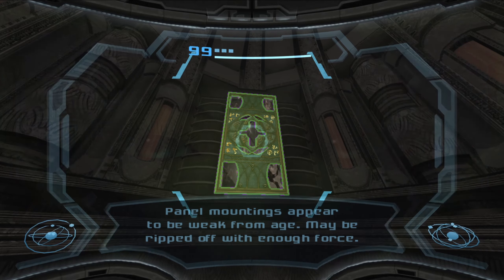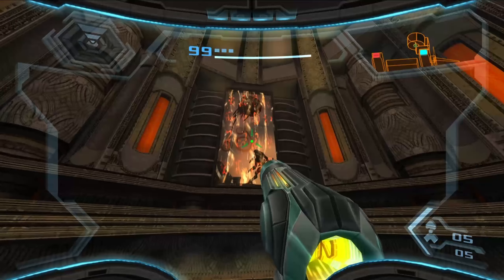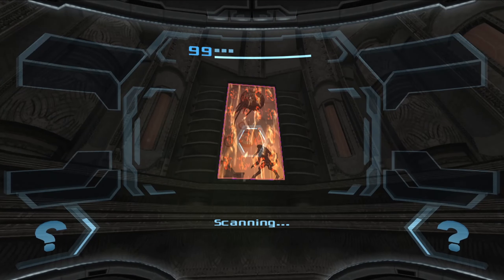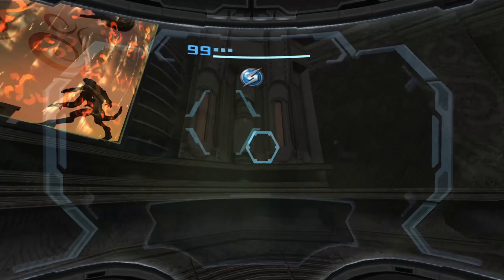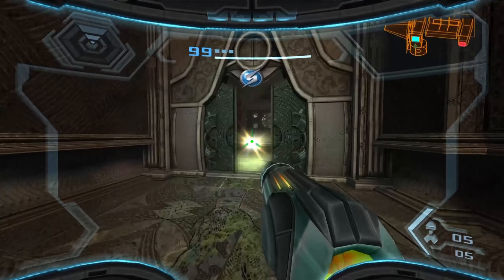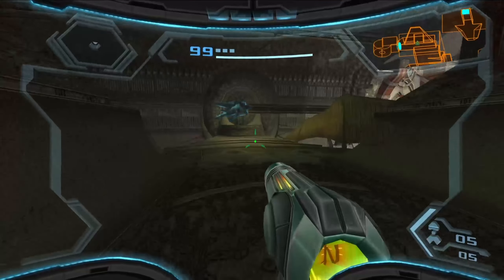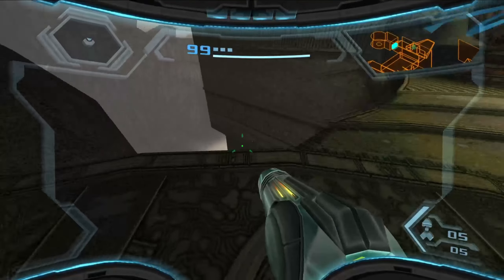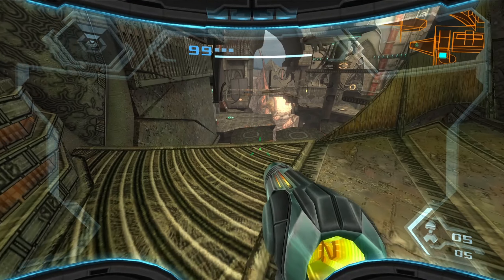Panel mountings appear to be weak, maybe ripped off with enough force. In other words, this. Did I mention how satisfying that feels, being able to use the mouse wheel for that? Rionian data translated. Yeah, it probably doesn't feel as good as using the nunchuck, I will admit. But it still makes perfect sense to just mouse wheel up and then mouse wheel down. I like it.